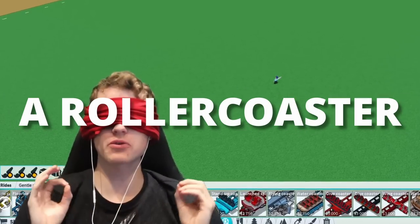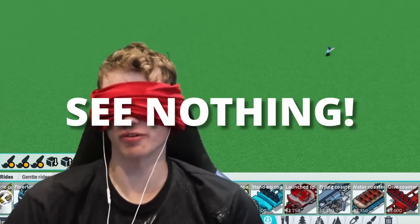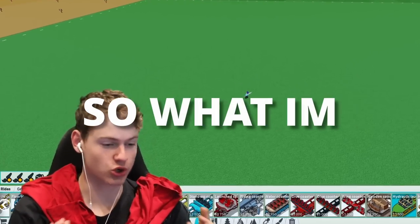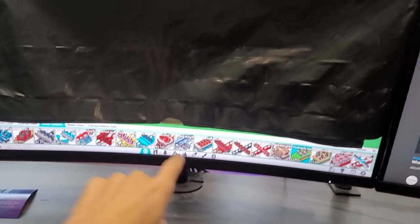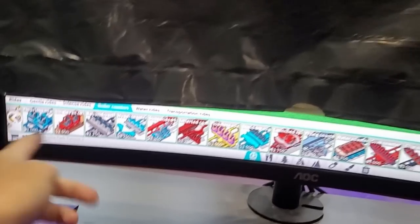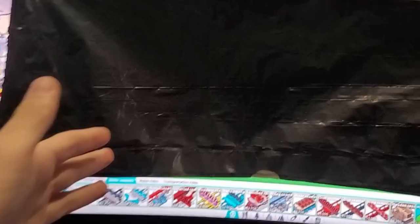In this video I will be trying to build a roller coaster blindfolded, and I can absolutely see nothing. So maybe this is not the best idea. What I'm going to do is block my screen with a trash bag. As you can see, I can see nothing - I can only see a really small part here, but that's just so I can press some of these buttons.